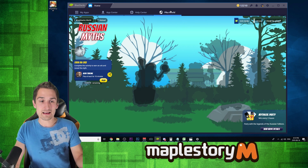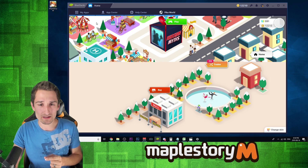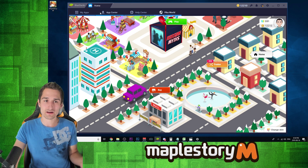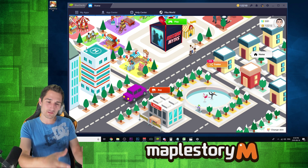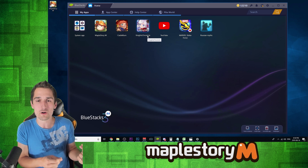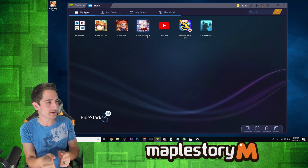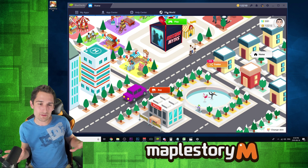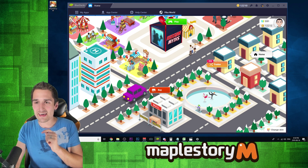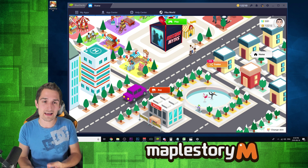Another cool thing about BlueStacks is Pika World. It's sort of like a game in itself where you can collect BlueStacks currency and collect and trade cards just from playing your normal games. You play MapleStory M and you're just earning these side rewards — it's like a points card, like when you go to a gas station and buy gas. They have Pika World built around this points card concept, basically saying thanks for playing your games on BlueStacks. They have little contests where you can collect cards and trade them in for stuff like shirts and mouse pads.